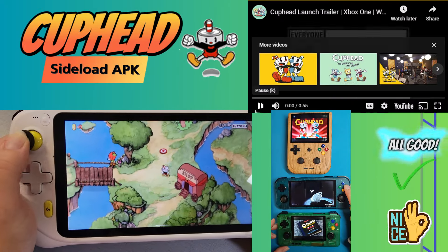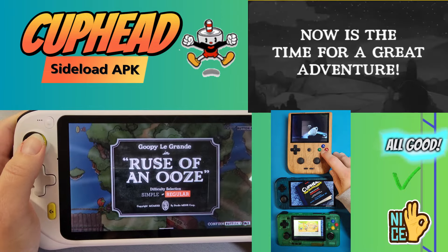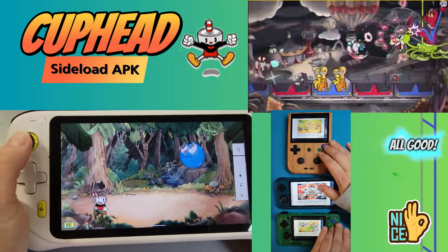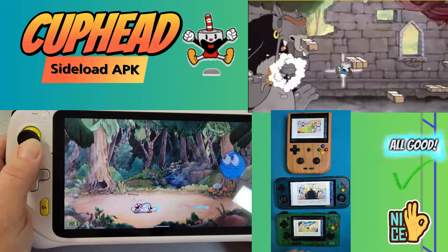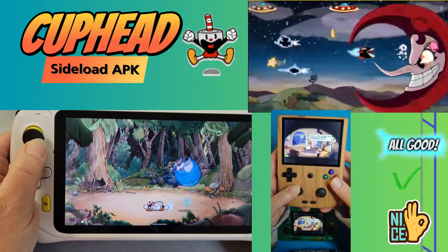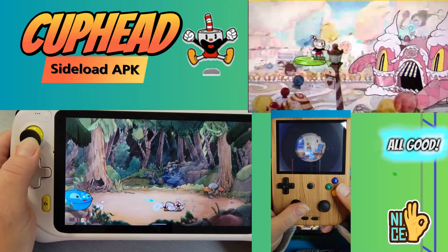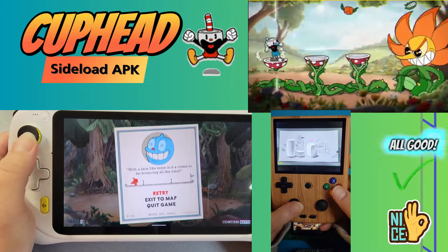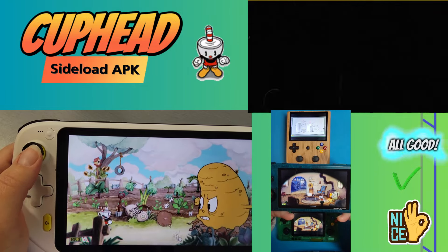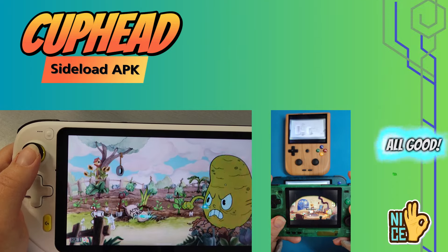Cuphead is a classic run-and-gun action game heavily focused on boss battles. Inspired by cartoons of the 1930s, the visuals and audio are painstakingly created with the same techniques of that era — traditional hand-drawn cell animation, watercolor backgrounds, and original jazz recordings. Play as Cuphead or Mugman in single player or local co-op as you traverse strange worlds, acquire new weapons, learn powerful super moves, and discover hidden secrets while trying to pay your debt back to the devil. This game is not in the Play Store; you have to sideload the APK. It may not run 100% and you may get some slowdowns, as it is not completely optimized for Android, but it's still a fun game to play on a retro handheld.